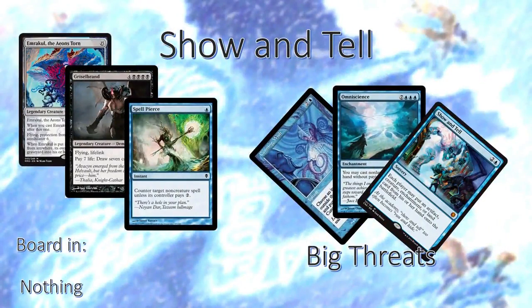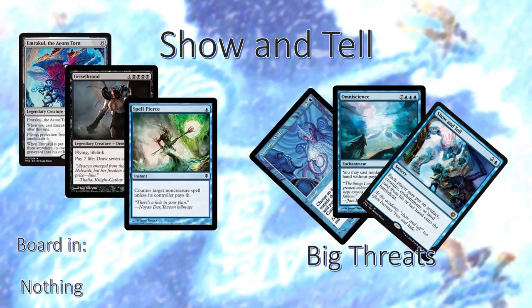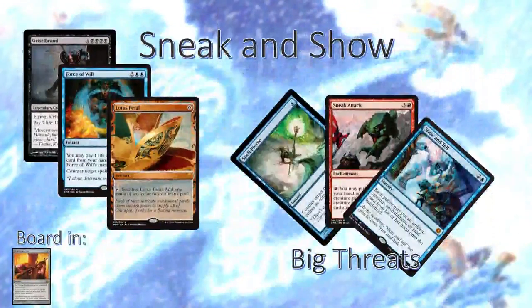Show and Tell is a combo deck — we do well against combo decks. Counter their combo pieces. Sneak and Show is the same sort of thing, except we bring in a Pithing Needle to deal with Sneak Attack.